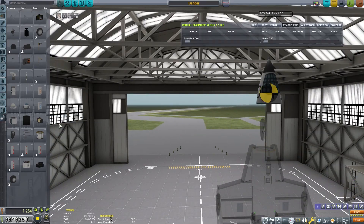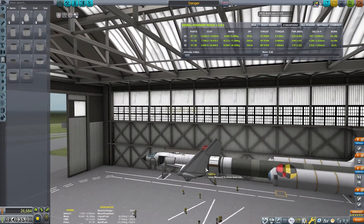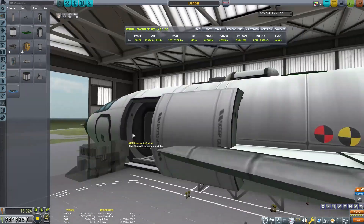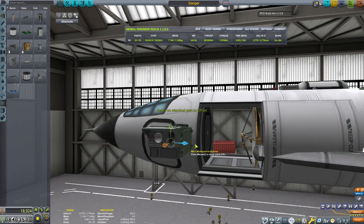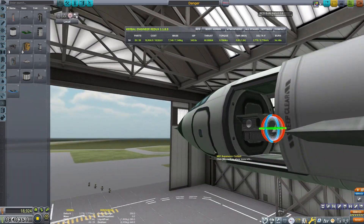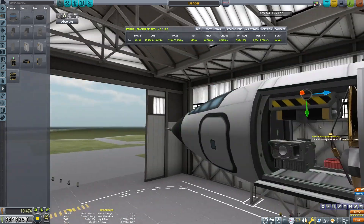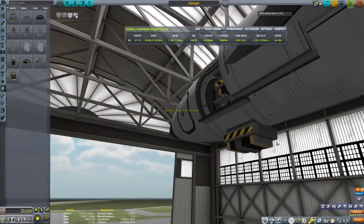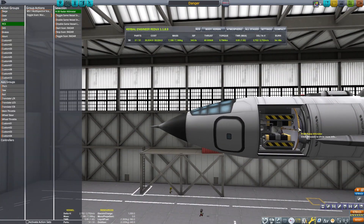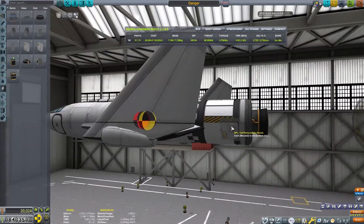Now we have the spacecraft that we took to the Mun, and so I know it's a fairly solid design. Let's just add a cargo bay and we'll throw in our science experiments in the cargo bay — especially these ScanSat pieces. They create a lot of drag so I'm gonna want to put them in a fairing or a cargo bay of some kind. And I don't think they'd handle the heat of reentry overly well, so we'll just protect them that way. Other than that, that's the major change on this ship.